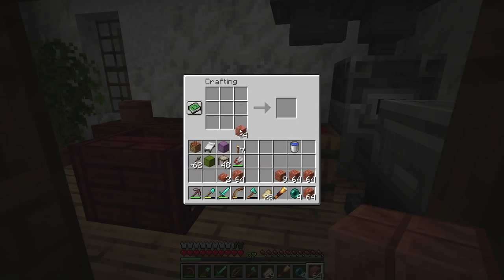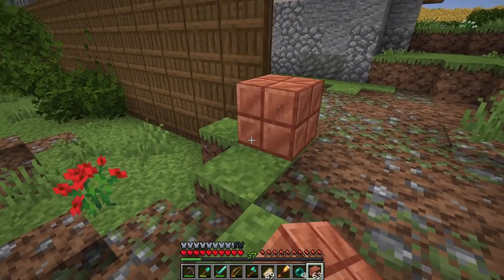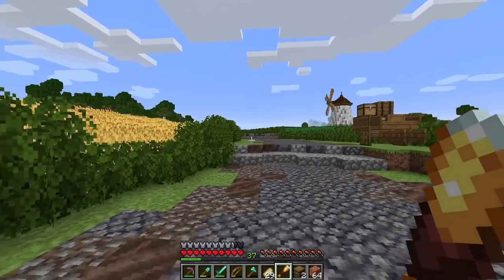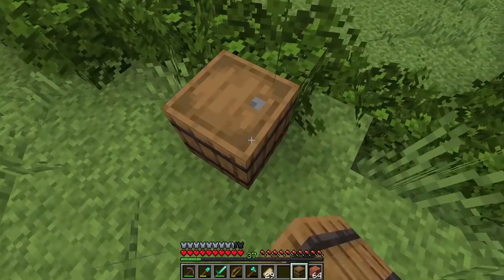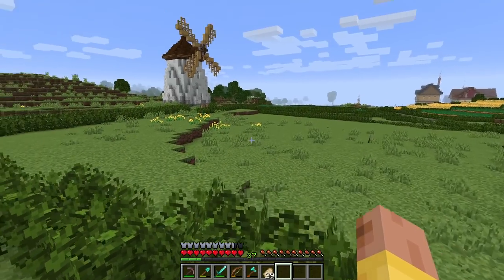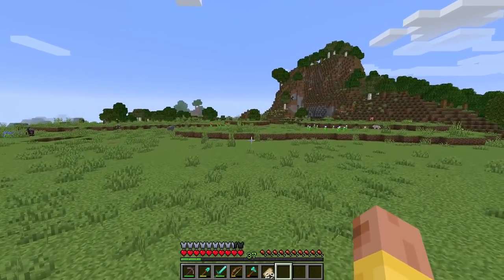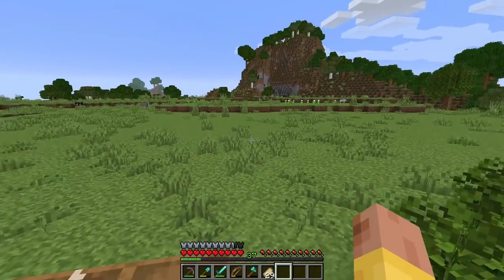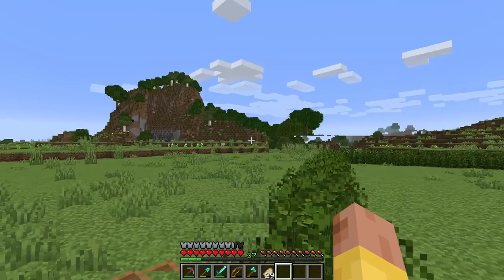This is going to be one of the main blocks we're using in today's build. I want to make the roof entirely out of copper and I'm not too sure yet if I want to keep it like this or let it change over time. I feel like this color is actually pretty good for the look I'm going for. We're going to be building right over there near the windmill, right on the top of this hill. We're going to be building with a lot of the new blocks — I want to use a lot of the calcite, a lot of the tuff, maybe even some crimson wood from the nether update.